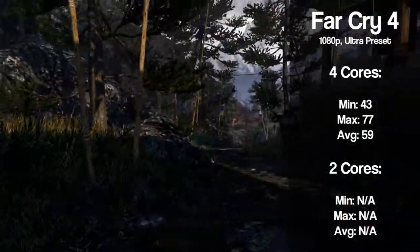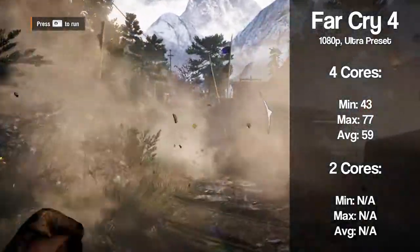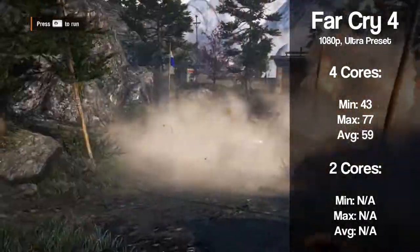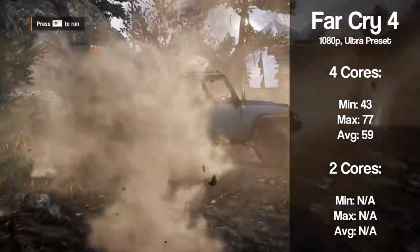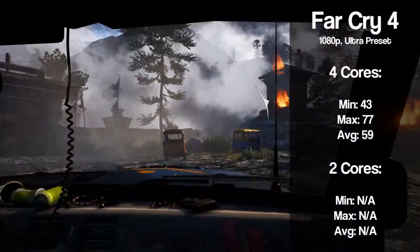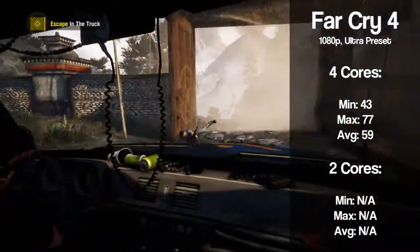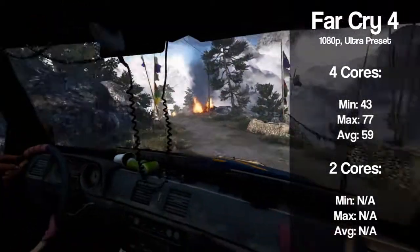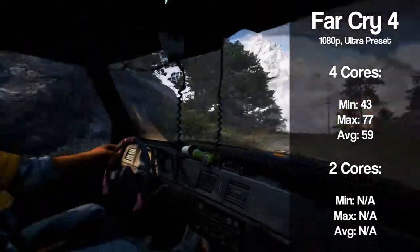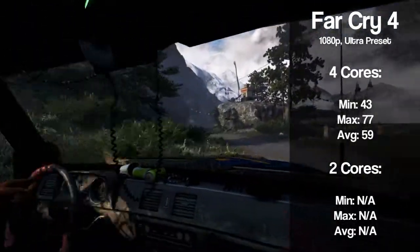The performance for the quad core in Far Cry 4 was very good, getting an average of 59 fps, a max of 77, and a minimum of 43. From the get-go I knew this game wouldn't run on only 2 cores, so I searched online for a solution. After a couple of attempts, I'm pretty certain Ubisoft patched this, so it's impossible to get the game running. It's frustrating because the only reason for this is bad game design, since the game starts using core number 3, so obviously a 2-core CPU isn't going to work.